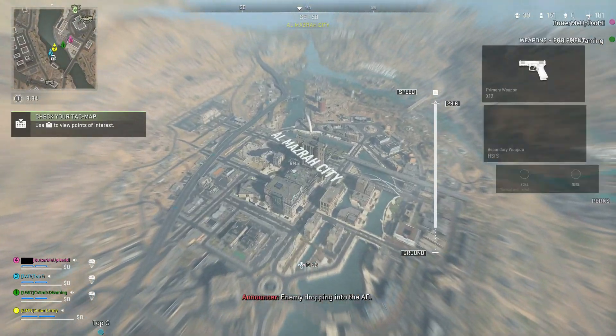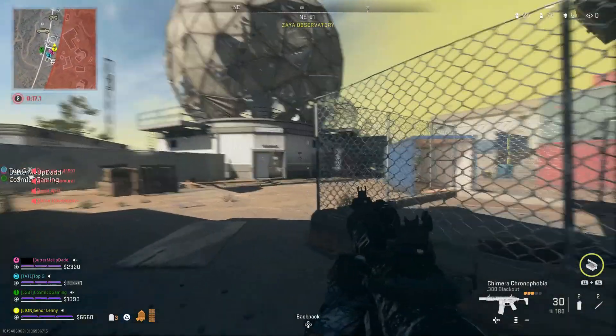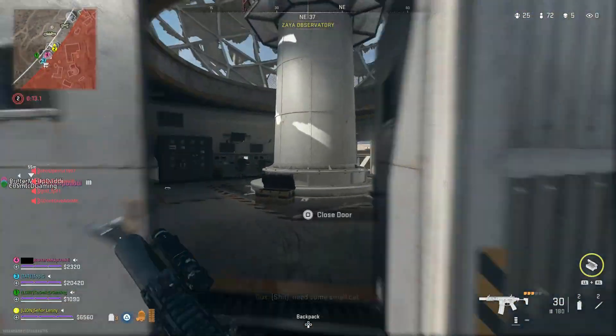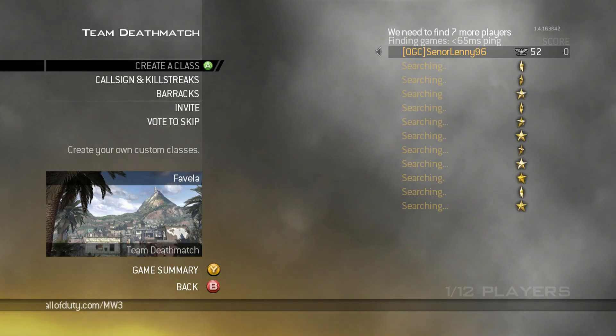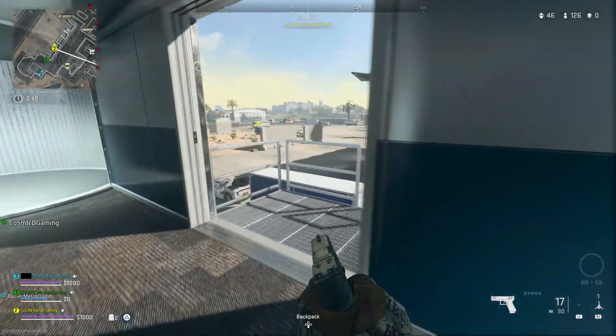Warzone 2.0 has us dropping into the new map of Al-Mazra, but not everything about the map is new. In certain areas you can find little pots of nostalgia in the form of classic maps from the Modern Warfare series. It's a small bit of enjoyment you can get by revisiting your childhood, without the pain that comes with trying to play any of the old games online in 2023. So I've decided to be a gent and point out all the places you can find them.